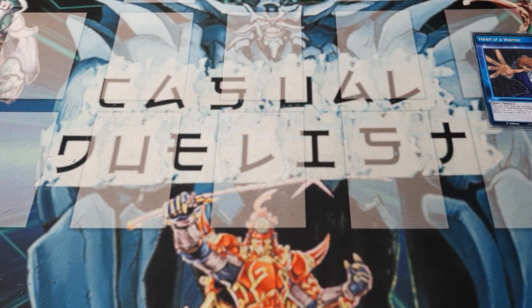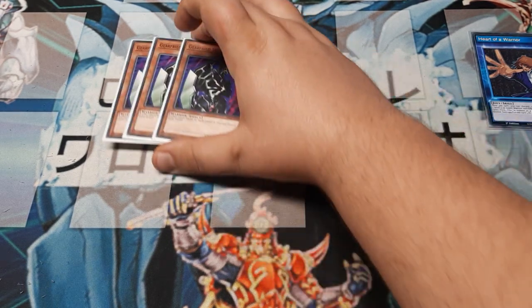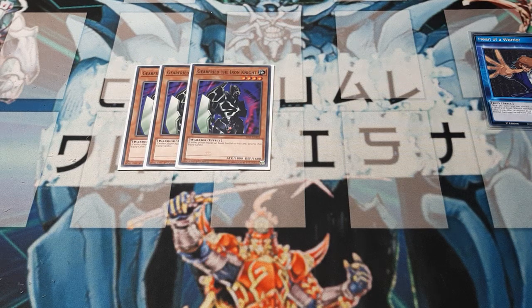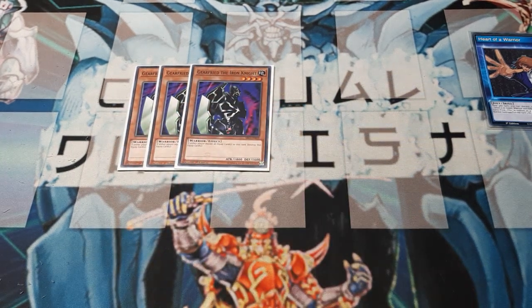For monsters in the main deck, I got 3 — everybody else's other favorite Joey card: Gear Freed the Iron Knight. A little back story here: anytime he gets equipped, he just destroys the equip card. However, he's not using Iron Grit today. Since we are not using Iron Grit, we are instead using Heart of the Warrior. Technically he can still be affected by card effects, so this is good and bad. This is the only monster card you will find in this main deck.